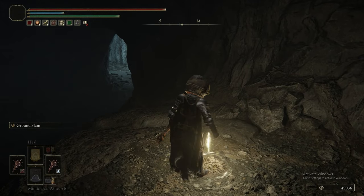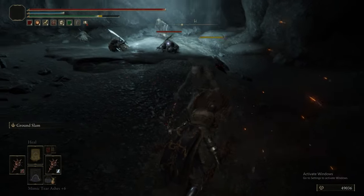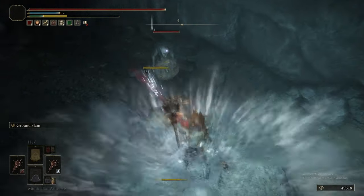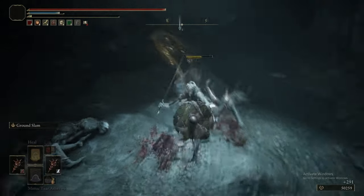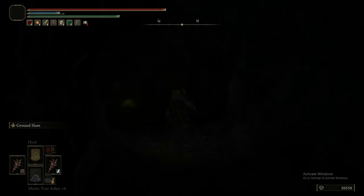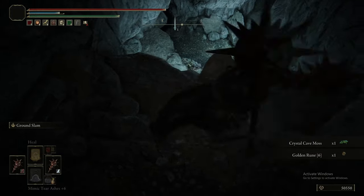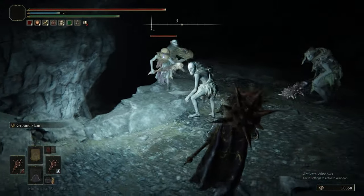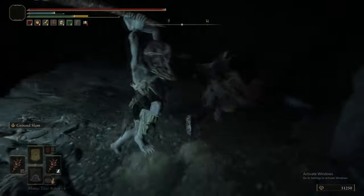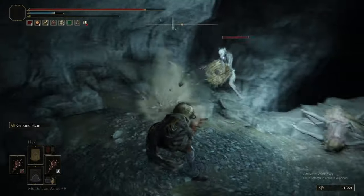The enemies in this cave are demihumans of all varieties. They can drop the Falchion — the weapons they're using — that being the Falchion, the club, the spike club, the great knife, the bloodstained dagger, the rickety shield, and then they can drop string, glass shards, rune fragments, rainbow stones, glow stones, and mechanic stones. There are all different types in here: very small ones, demihuman chiefs, and the boss, if you couldn't guess already, is a demihuman queen.